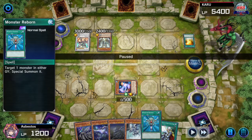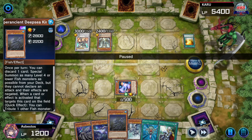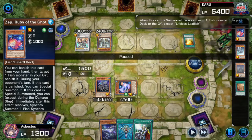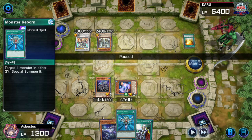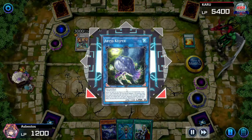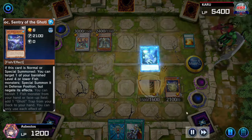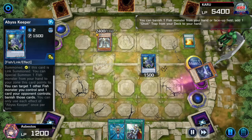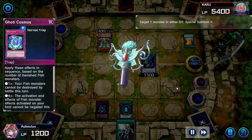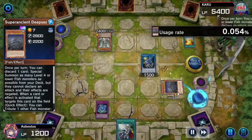Big brain play: activate Monster Reborn, summon anything, then tribute summon your Deep Sea King. Are we going to do that? No — actually that's even better: you send your Deep Sea King to the graveyard with your Dragon Ruler to search a fish to the graveyard, then just activate Monster Reborn. That's a big brain play! Abyss Keeper is here, we summon our Iannoch from hand with the Abyss Keeper, banish, and add the Goatee Trap. It is finally time. We're drunk — so are we going to do this right? What are we even going to summon? I don't know what the drunkest combo you can do with Deep Sea King is.